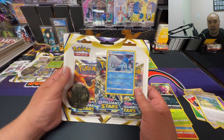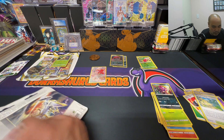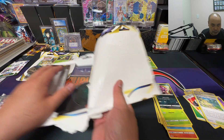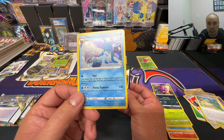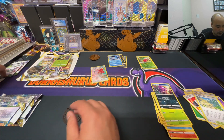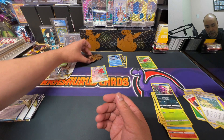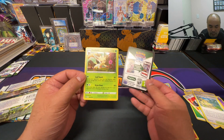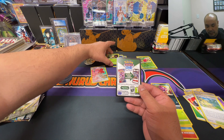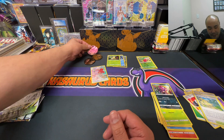Now we're on to our three-pack blisters. I've been wanting to get my hands on these for quite some time because there have been a lot of reports saying the hit rates are really good. Here's a cool Glaceon promo card — black star promo — and here's the code card from that one. We got a cool Pikachu coin, about the same size as the check-lane blister coin, and the Leafeon promo. People are saying that the more swirls in your promo card, the better the hits — I don't know if that's true or just superstition.